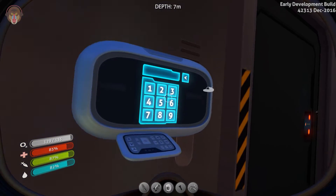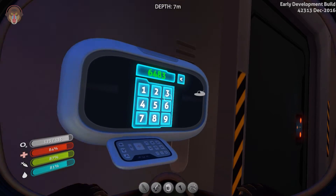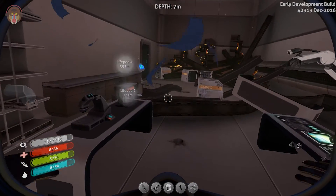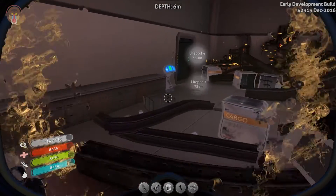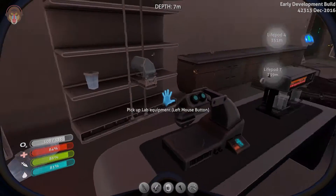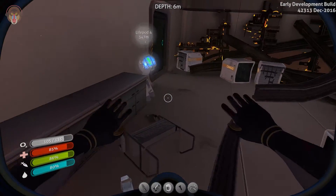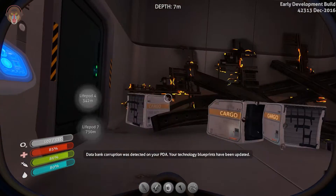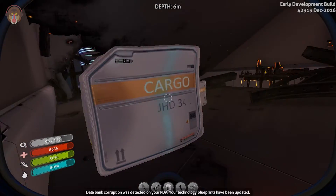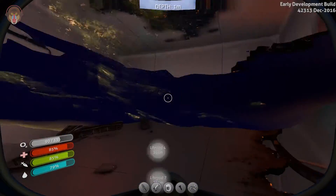Alright, there we go — six, four, eight, three. And it sounds like it did open. Oh yeah! There's a bunch of lab equipment — I don't really need it. What's over here? Can scan that. Data. So let me quickly put a cut in here and see if I cannot find any other way to get in.